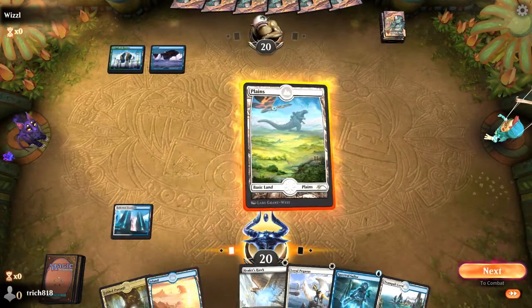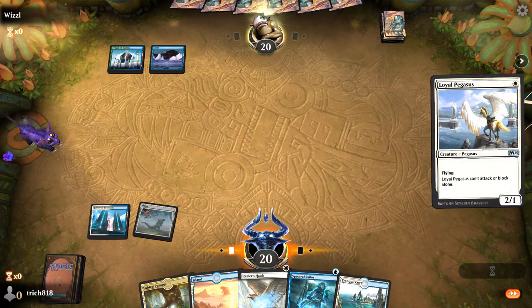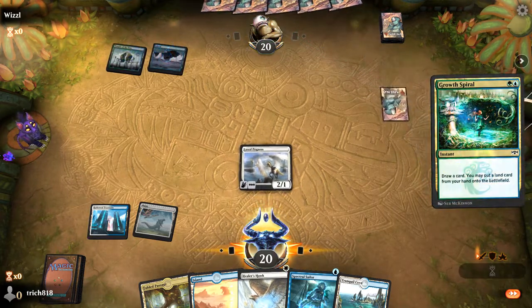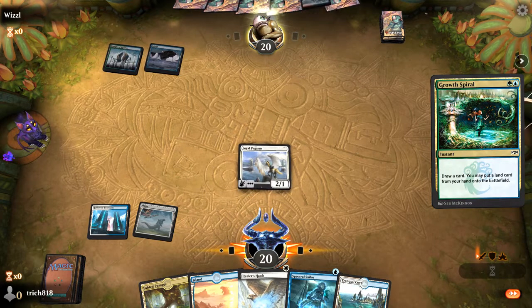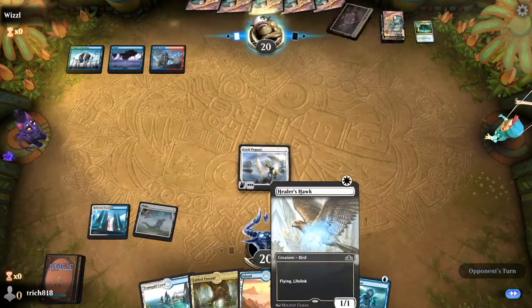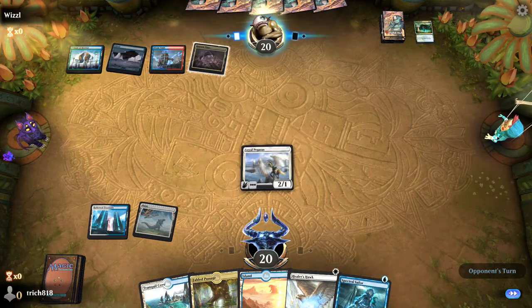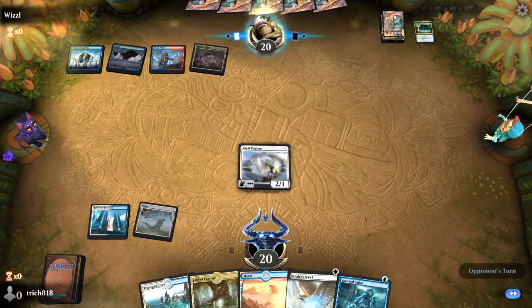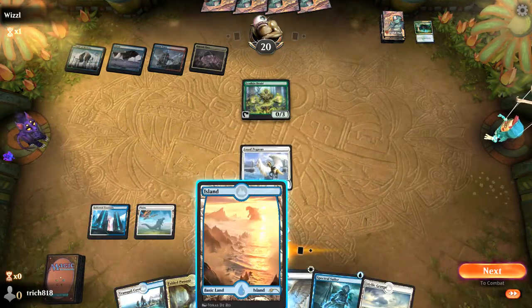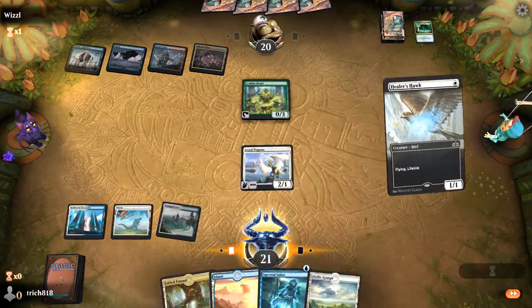They've definitely got some... Let's go ahead and play our Loyal Pegasus and pass. Come on, just Growth Spiral. I guess they could Wild Wurm Preserver, but it's always Growth Spiral. Nobody plays Wild Wurm Preserver. Teamer! What we're doing here is just trying to keep up. Gateway Plaza — that's interesting. Blue-Green, Green-Red. We're on some kind of Temur ramp. And I seriously forgot to flash out my flyer. I screwed that up.